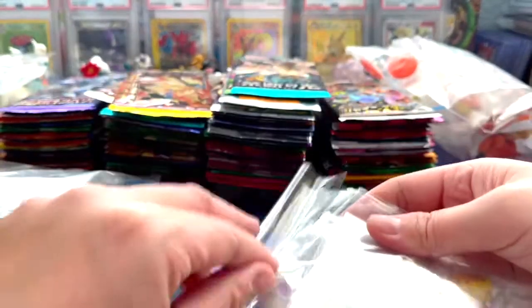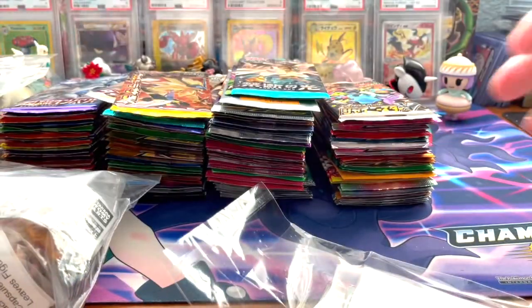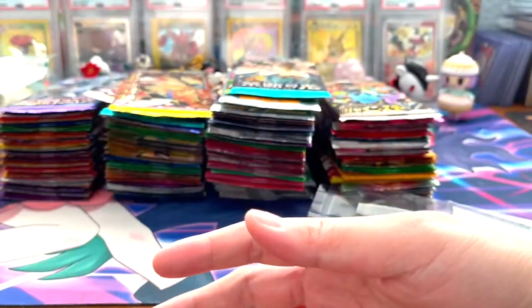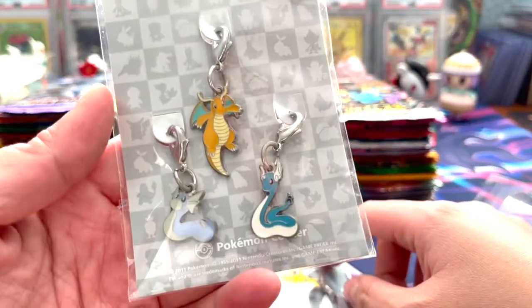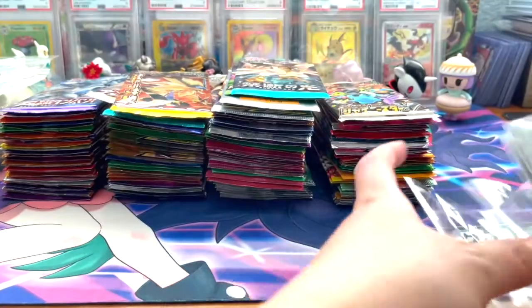We have some pins here. We got the tepig - that was the other one that was missing. Don't want to go too much in detail because the packs are going to take a long time to open. We got yamper from the Halloween set, which is really cute. That's pretty much it for the gacha figures. We have sandshrew and sandslash, raichu and pikachu, and dragonair and dratini - very cute. I usually just package those up and give them away too.